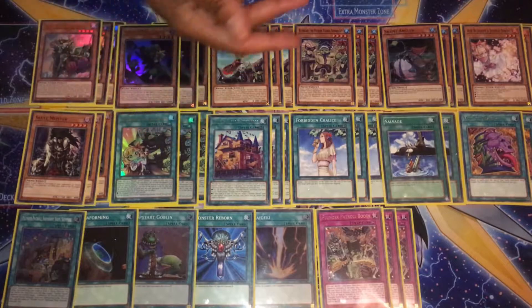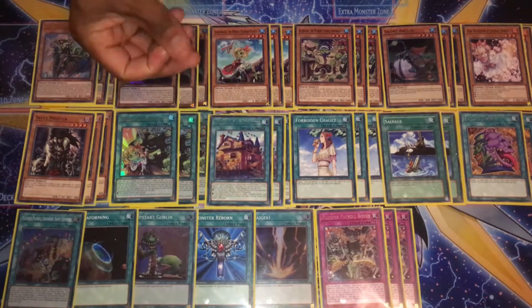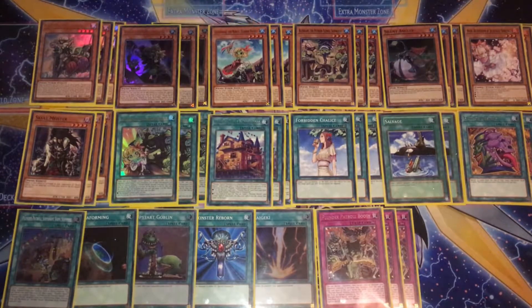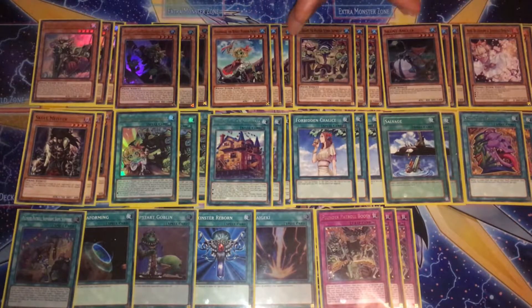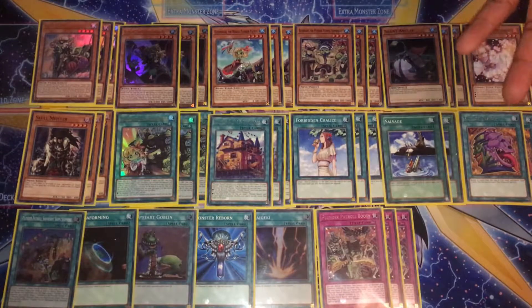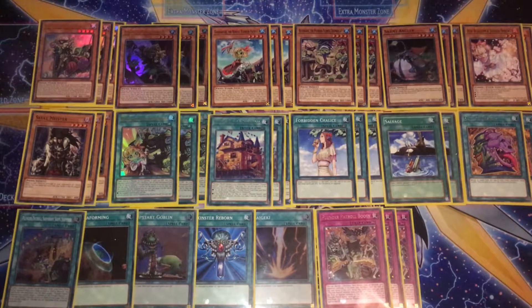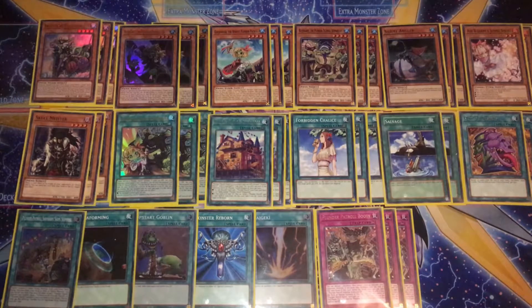I went in a bit naive — I expected a variety of decks but literally just faced meta: Zoo Outlich, Shaddoll, and two Virtual Worlds. So I've decided to change up my main deck. Going forward, I know what I'm up against.